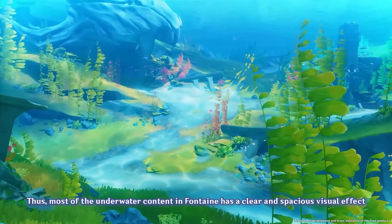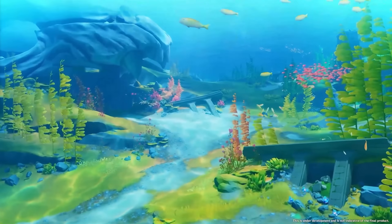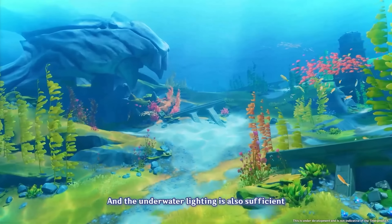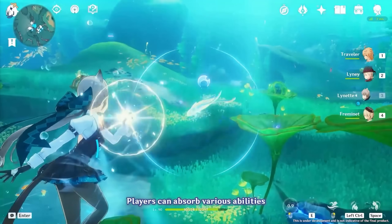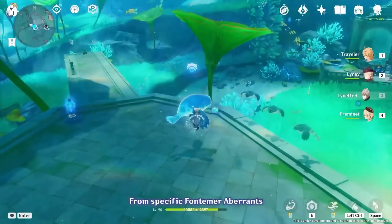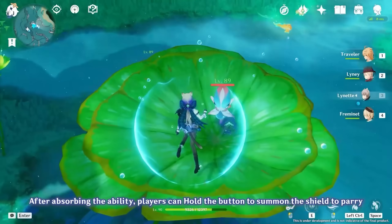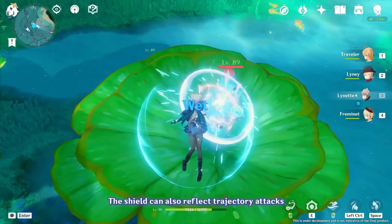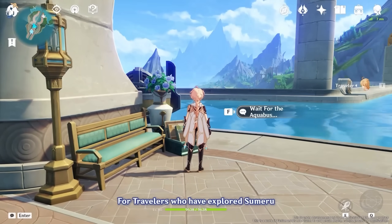As far as underwater combat is concerned, they mentioned there was no way to just bring the land combat into the water, which of course makes sense — like just doing Bennett Burst, how would that work underwater? Underwater combat is apparently going to be pretty simple. You can get abilities from certain things, like one example of getting a shield which can deflect or parry attacks. So it's going to be unique, but obviously very different from land combat.